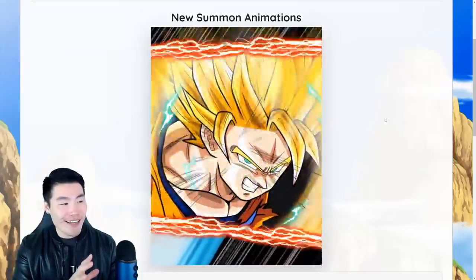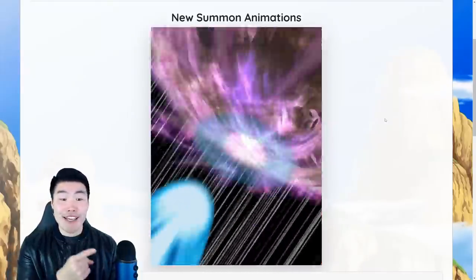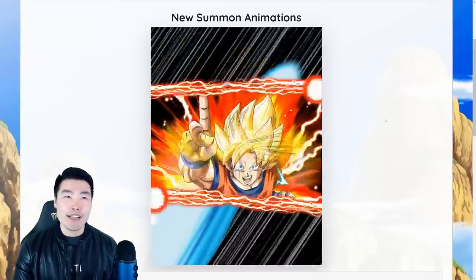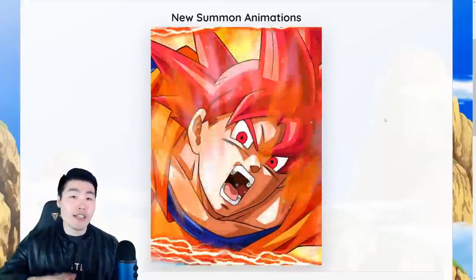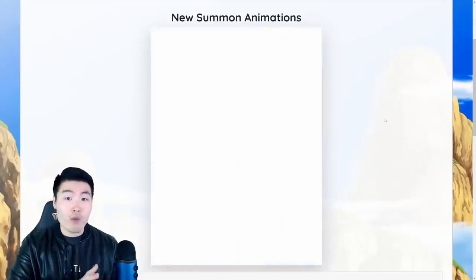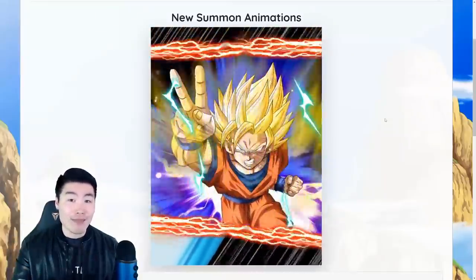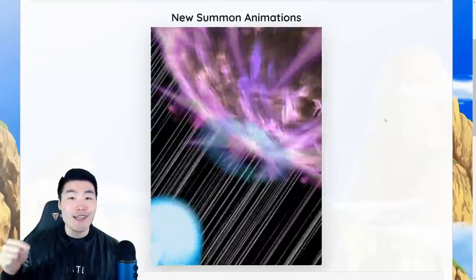I'm gonna let this play out for a second before I make my point. This right here — the Super Saiyan Blue Kaioken animation — and the fact that I don't believe it actually exists in the game right now. I mean, of course it's in the game files as you saw right there, it's available, it's ready to go, but I don't think we can actually get it in the game at this point in time. The day I'm filming this is October 28th, 2019.